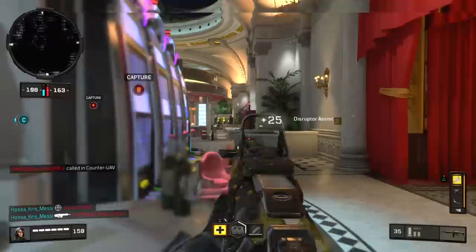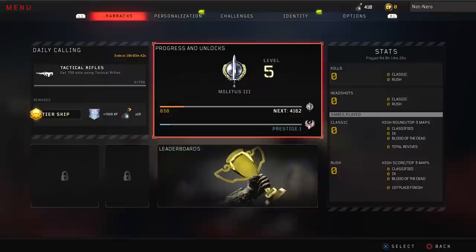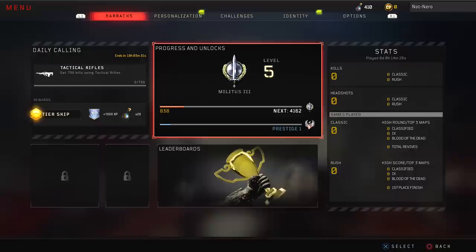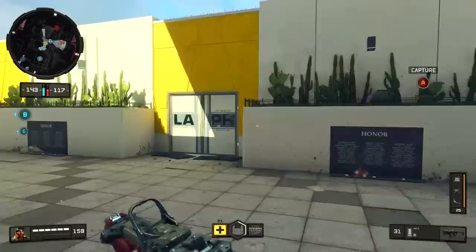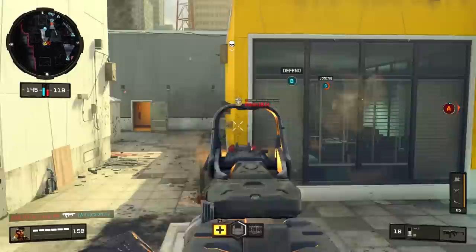They also made it so you can get a second daily Tier Skip via Zombies, but this is also really weird — the time you spend in Zombies does not count towards your Battle Pass progression whatsoever. You can play seven straight hours of Zombies and not get a single inch of Battle Pass progress, but if you complete the challenge — the first one being 750 Tactical Rifle Kills — which might take you 20-30 minutes, you'll get an additional skip towards your Tier Progress, which is good if you can complete it within an hour and you actually like playing Zombies. It's a really weird system — they've basically changed up a bunch of things for virtually no reason, and it's hard to tell whether this is going to be a net positive or a net negative for the community.